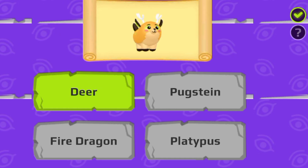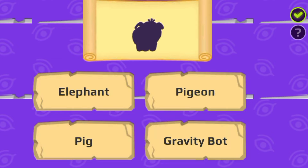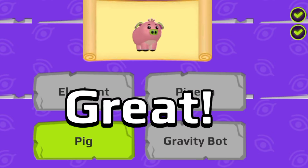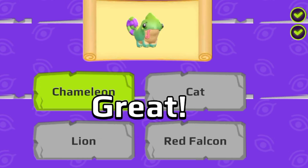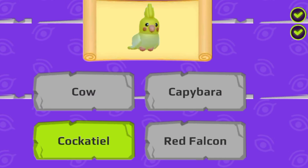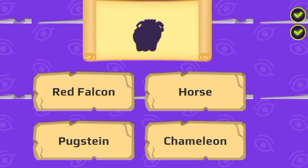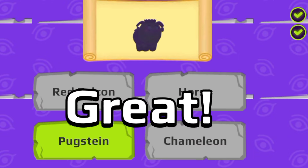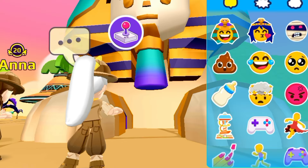A fire dragon! Pig. That's a chameleon. Okay, so this is a cocktail bottle and there's a Pukstein. I guess — all right, nice! I really like this mini game.